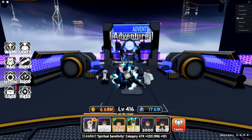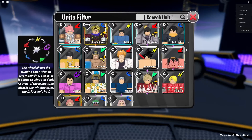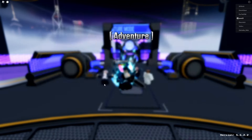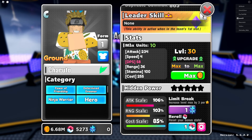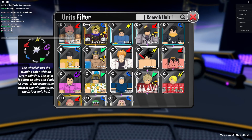you will need the second evolution of Toto, and some fodder units. You can use any unit you want — you can check how many placements it has. I use Naruto because he has 10 placements.